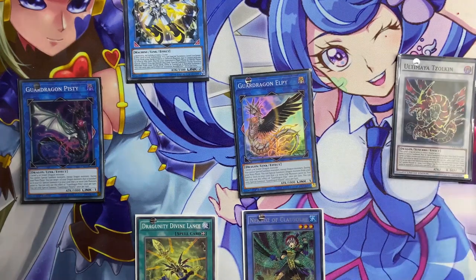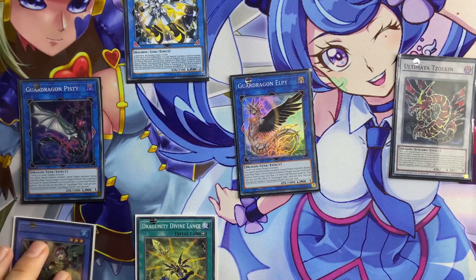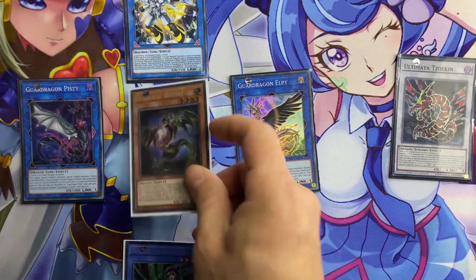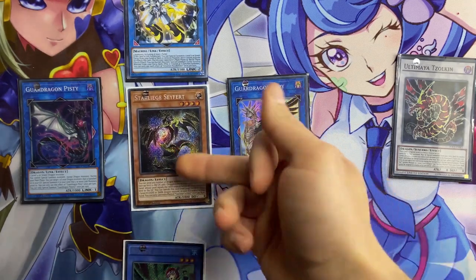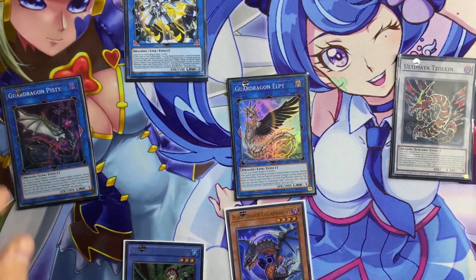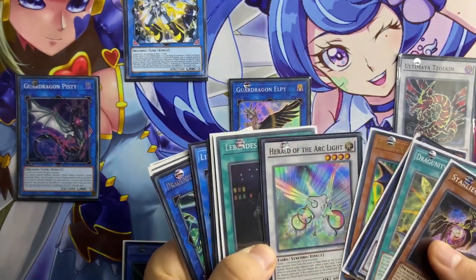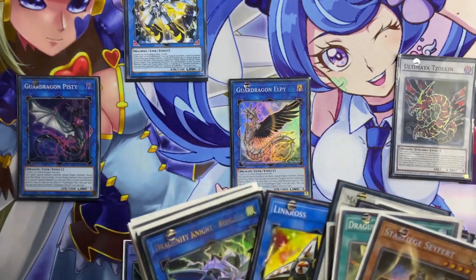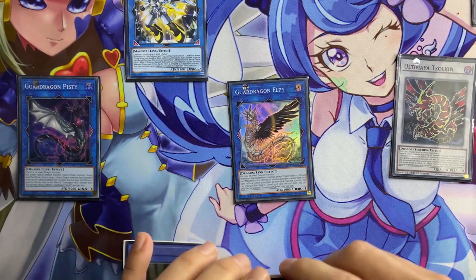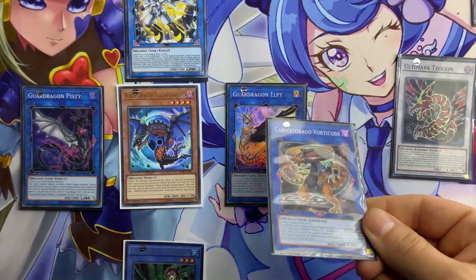Moving on, we can use Bryonek and Coral Dragon to special summon Zorkin — Ultimaya Zorkin Dragon. With the effect of Piste, we summon Starlight from the deck, and with its effect we tribute it away to add Black Dragon Collaps Serpent from the deck, by banishing one light monster. At this point, using Linkross, we can special summon Black Dragon Collaps from the deck.